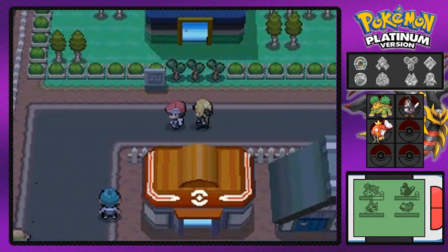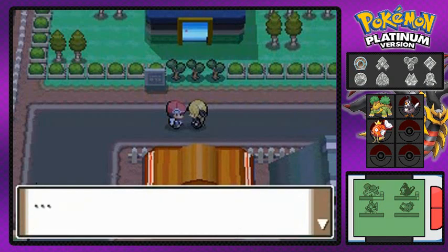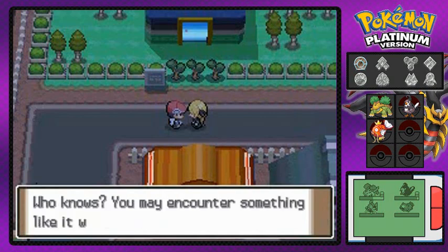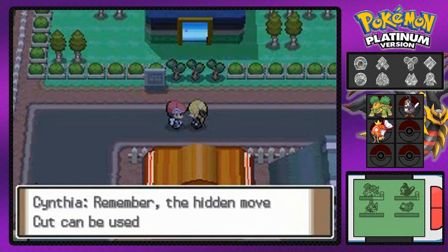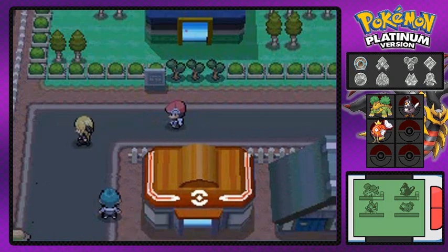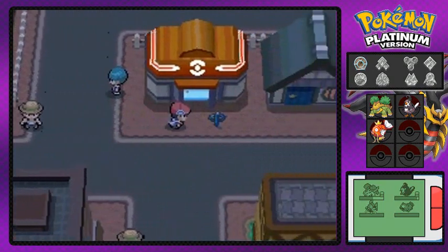Once you deal with the legendary Pokémon situation at the statue, you meet Cynthia — a blonde trainer with a curiosity for Pokémon legends who is studying all of that lore. She tells me this could be useful and gives us HM01, which is Cut. She's going to be a part of our lives for the rest of this adventure!